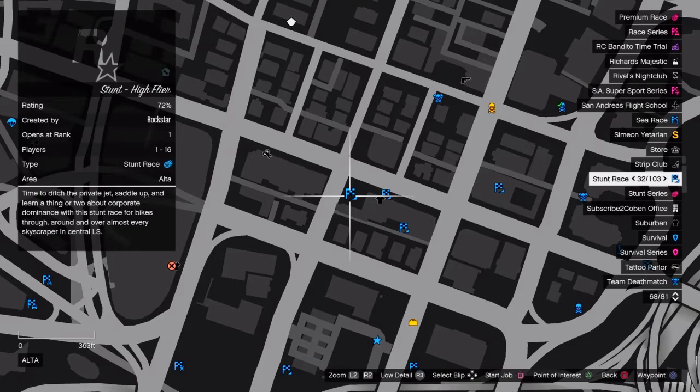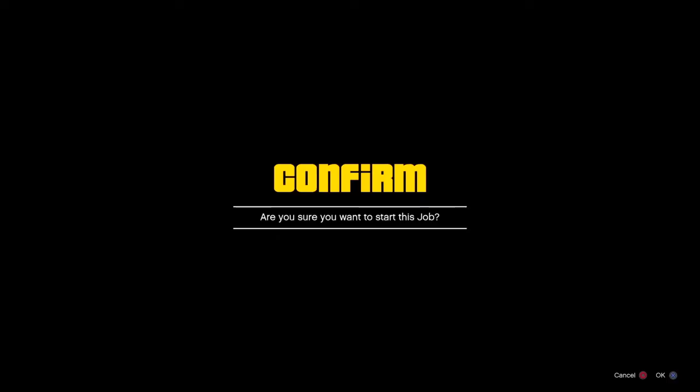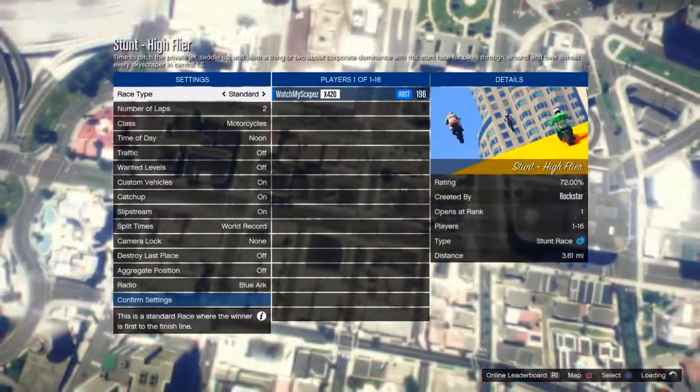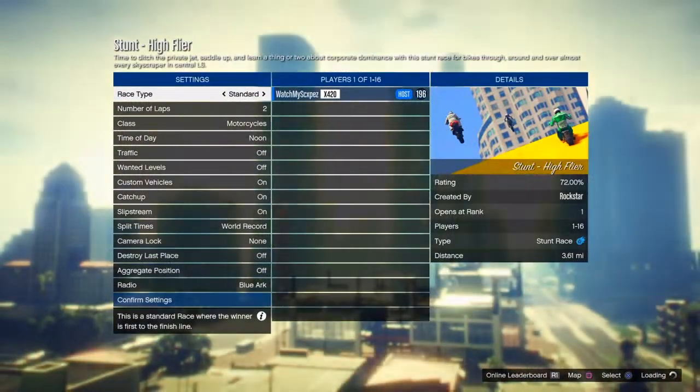You want to hover over it and click square to start the job — I think it's X on Xbox, but I'm not sure. Just go ahead and confirm the site. Once you spawn in, wait till the screen actually goes to the ground and you see that you're looking at something.